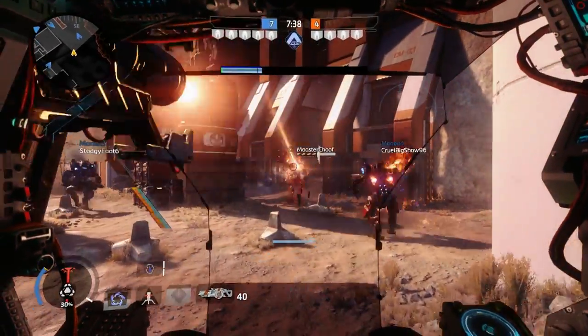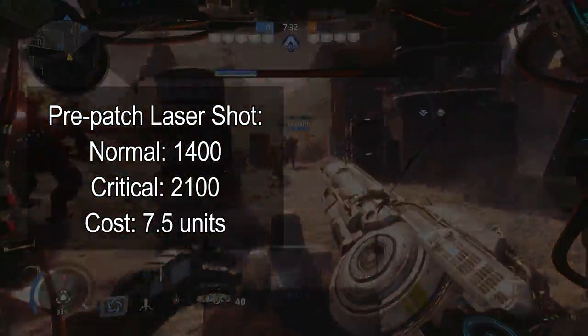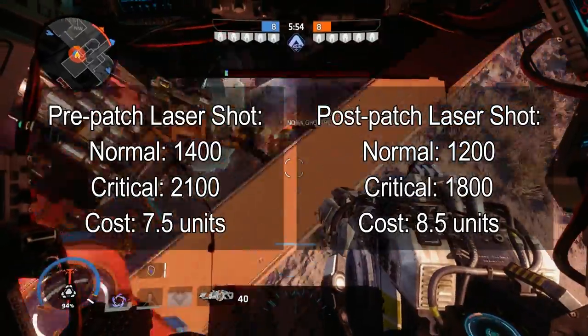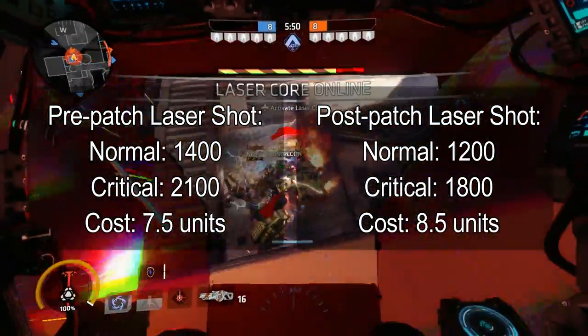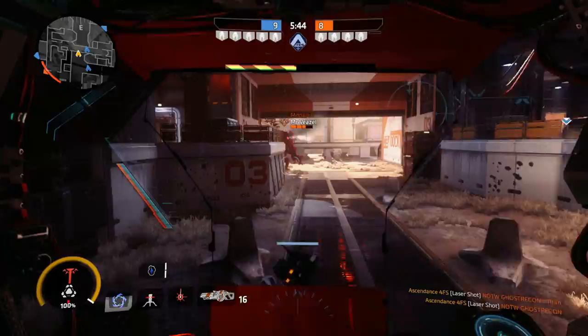The damage has also been reduced, but not by a critical amount. Previously the damage would have been 1400 on a normal shot or 2100 on a critical shot. This has now been reduced to 1200 on a normal shot and 1800 on a critical shot — not much difference considering that a single health bar of a Titan is only 2500.